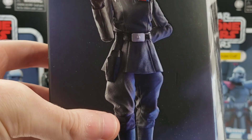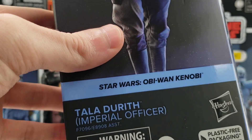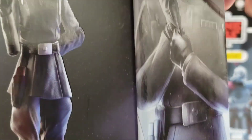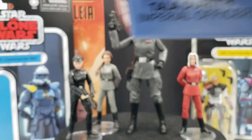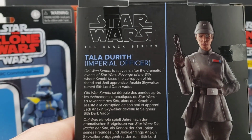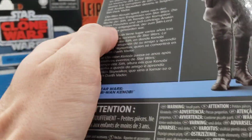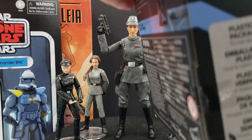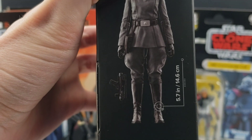Here's the package. This was still during the windowless phase, which should be at the very end of that era very soon. It reads 'Tala Durrath, Imperial Officer, Star Wars Obi-Wan.' There's a nice image of her and another image of the action figure with a very generic description. She is number 13 — you get quite a few action figures from this Obi-Wan series. Her height is about 5.7 inches.